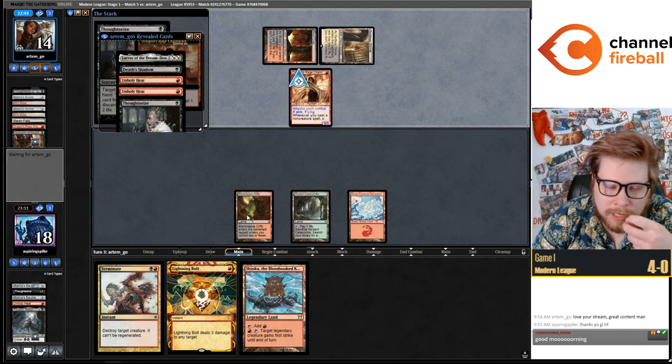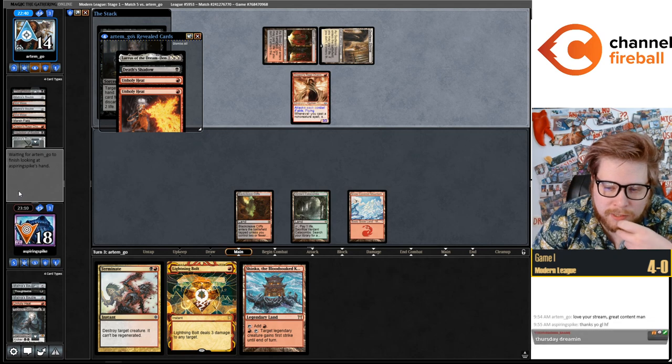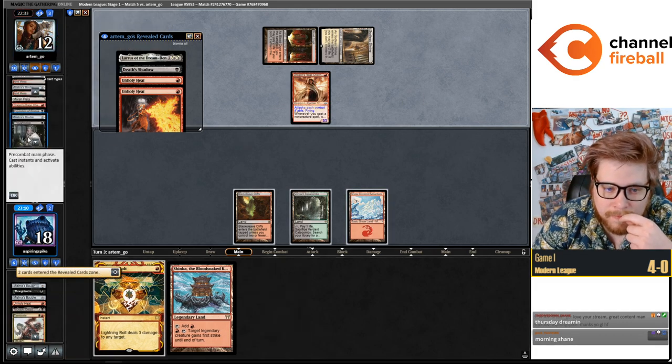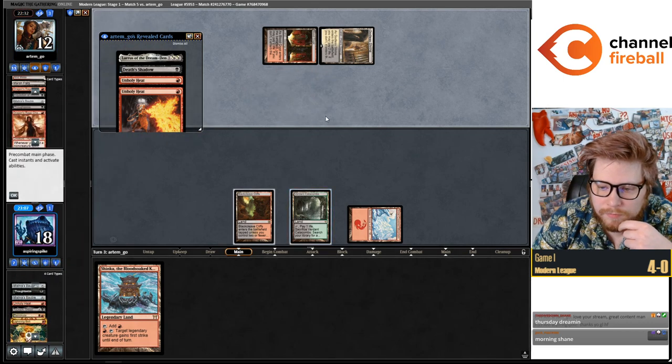I really dislike my opponent casting their Thoughtseize here. I guess they're trying to clear the way for their Shadow, but in these spots you're supposed to save the discard spell for Lurus maybe — maybe not. It's kind of close.